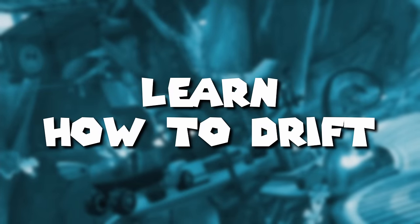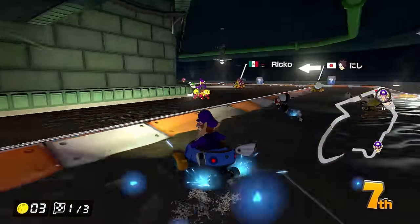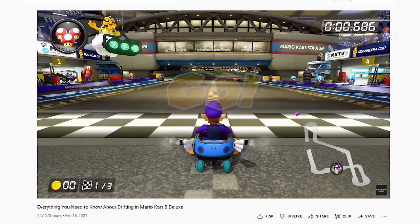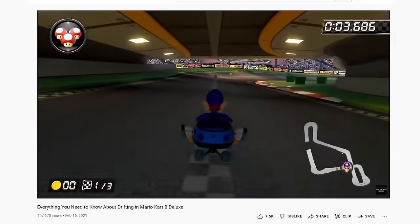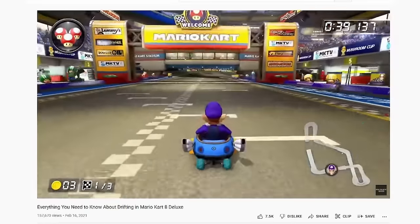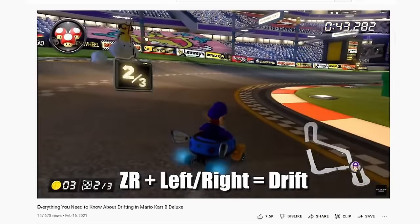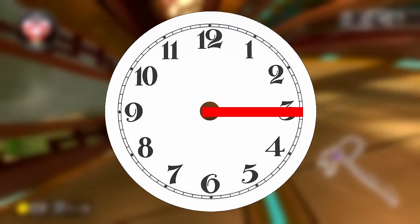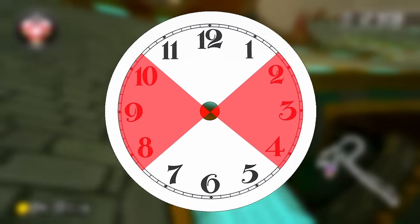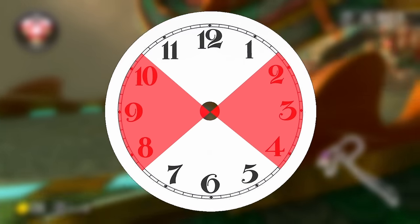Number 4: Learn how to drift. Drifting and building mini turbos is one of the most important things to learn in the entire game. I've got an entire video on this topic, link in the description. The important bits are that if you press R or ZR along with the direction, you'll start drifting, and while you're drifting you'll be charging mini turbos. The speed at which you build up mini turbos depends on the angle at which you're holding the joystick. If you think of your joystick like a clock face, anywhere between about 2 and 4 for right drifts or 10 and 8 for left drifts will cause you to build up mini turbos more than twice as fast compared to the neutral drift angle.